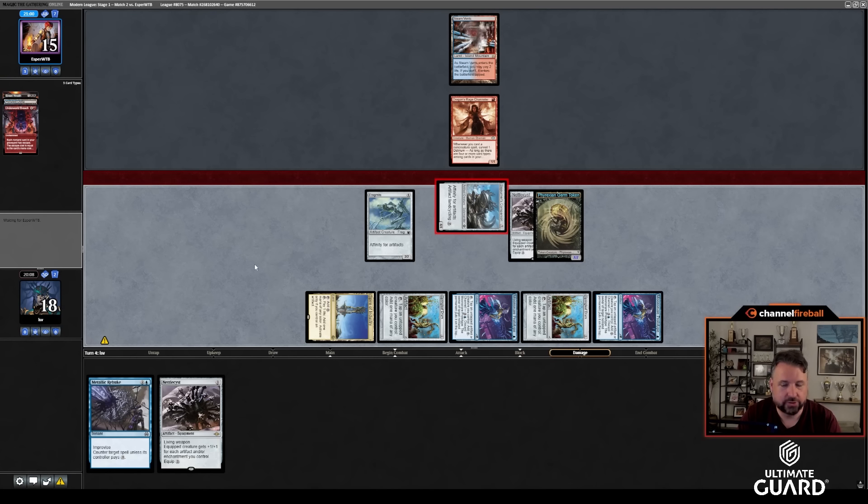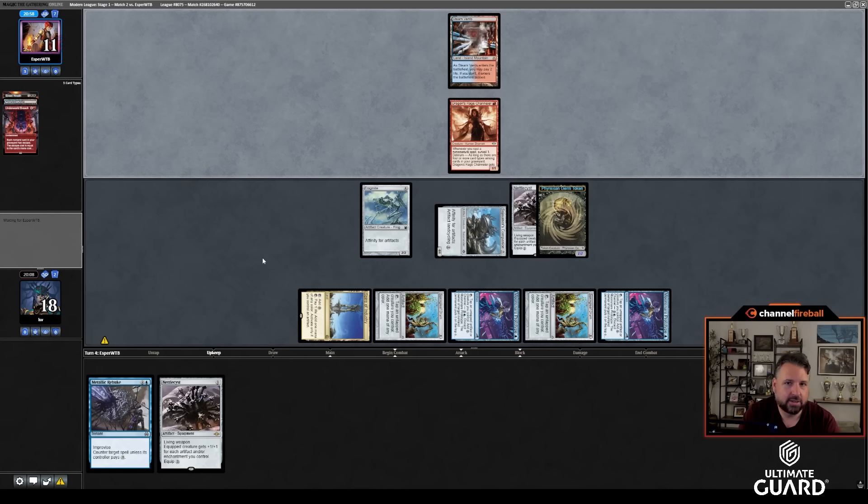Underworld Breach — they have all these alternate art cards, they like their bling. Now they've got to be dead here. Going to game 3.